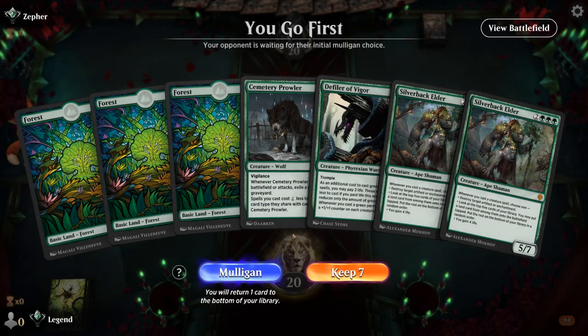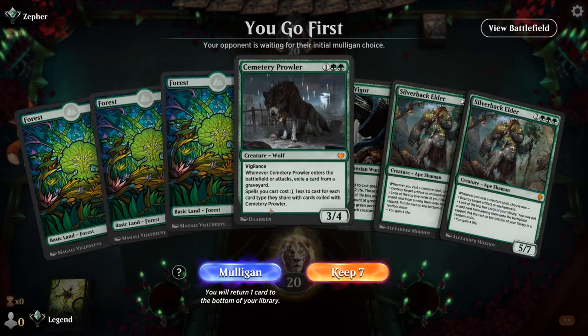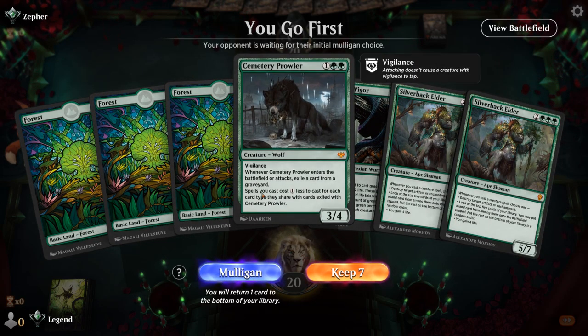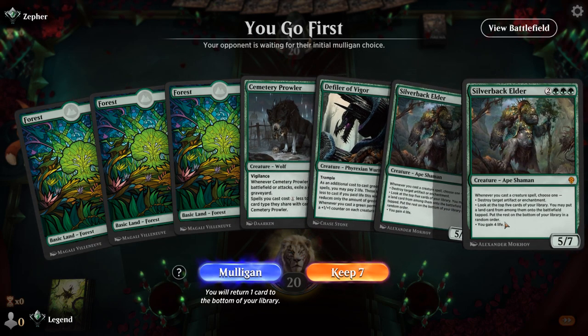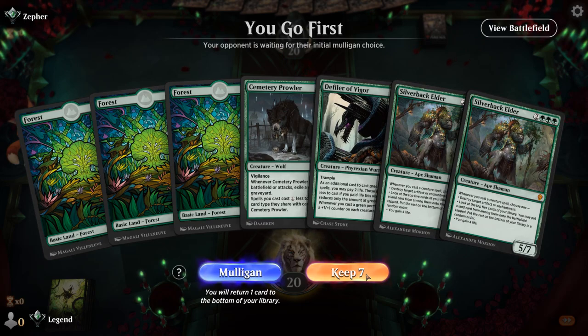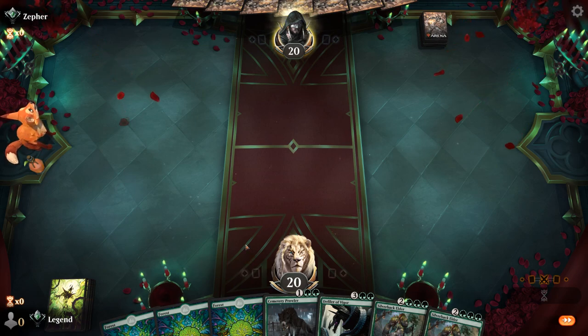Game three: we're on the play. The hand is a little slow with lots of fives, and it's unlikely we can exile a creature with Prowler right away, but it has potential — we just need to draw some more ramp early. Turn two Gala Greeters would be excellent, along with Jewel Thief, Loam Speaker — all cards we're happy to draw, plus more lands of course. So that's most of our deck.